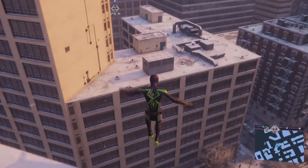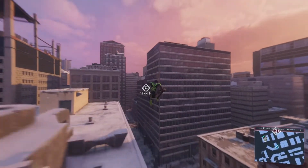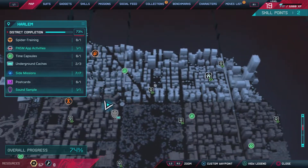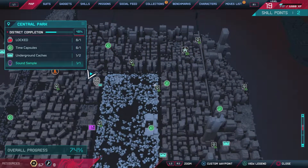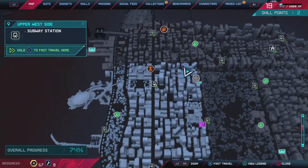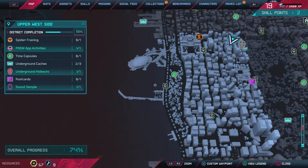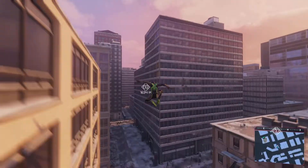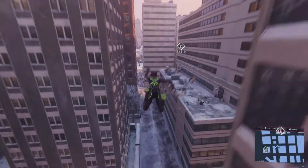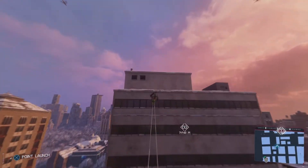Just keep looking on your map for these activity icons. See the rewards for each one — for example, this one gives three activity tokens, and Roxanne Lab gives about three tech parts. Just keep checking each activity on the map to see what it rewards you.